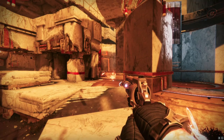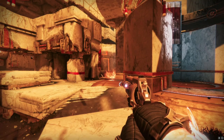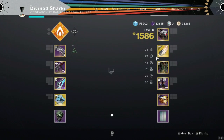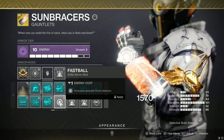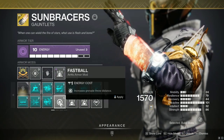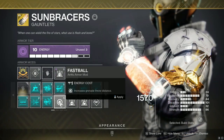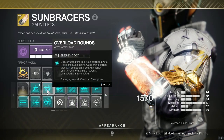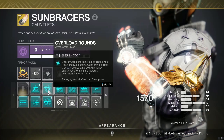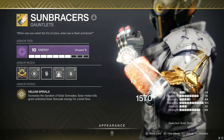Did you guys catch it? I'm pretty sure some of you guys caught it. Anyways, if you didn't catch it, what I'm referring to is the good old quality of life arms armor mod: Fastball. I use this honestly anytime I can. The only time I'm not using Fastball is if I'm in some high-end content and I'm having to put on some champion mods. However, the Sunbracers have this built in.